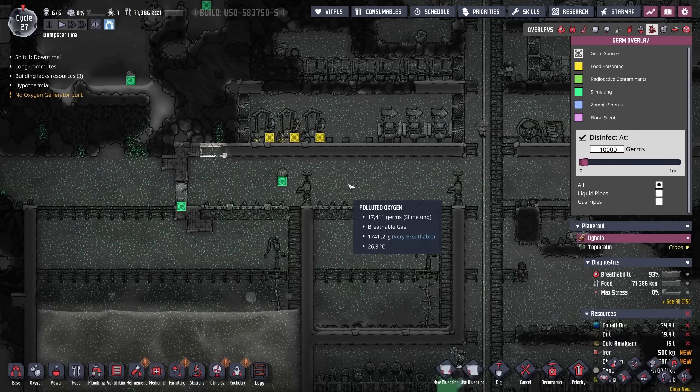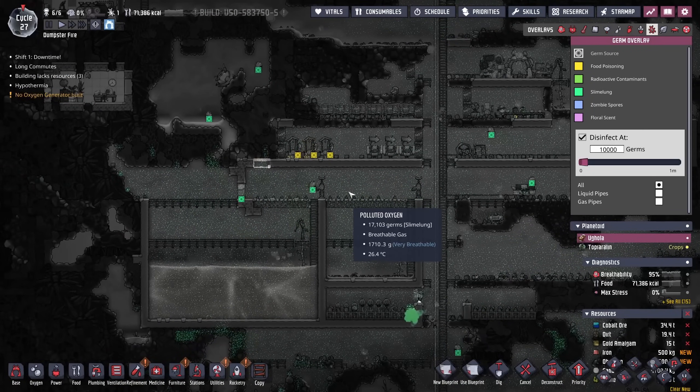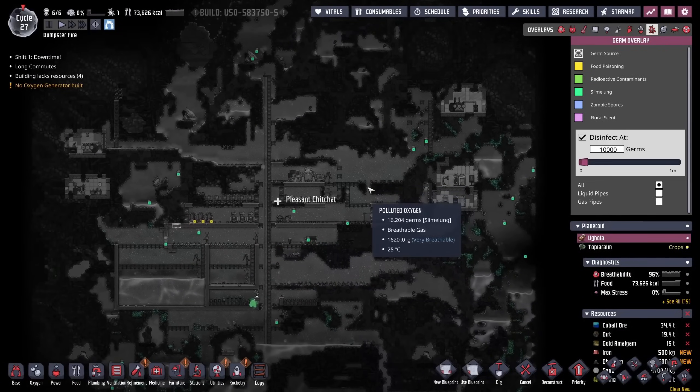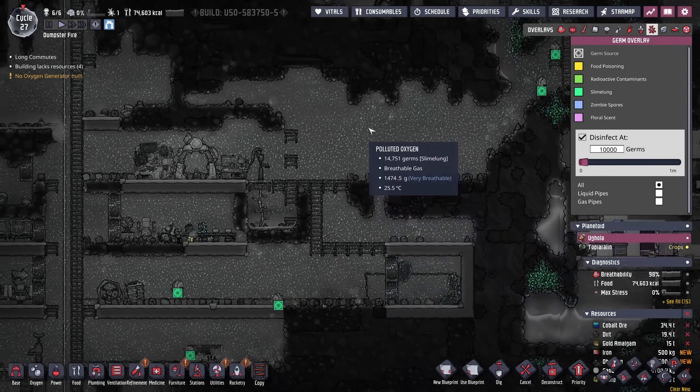Remember that time I was really hoping to keep slime lung out of the colony? Look at the amount of slime lung on this entire planetoid. I've just let go, to be honest — there's no containing this at this point.